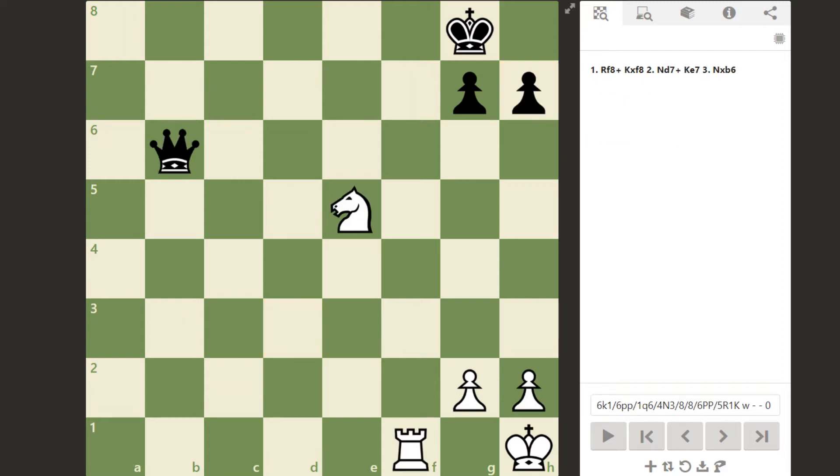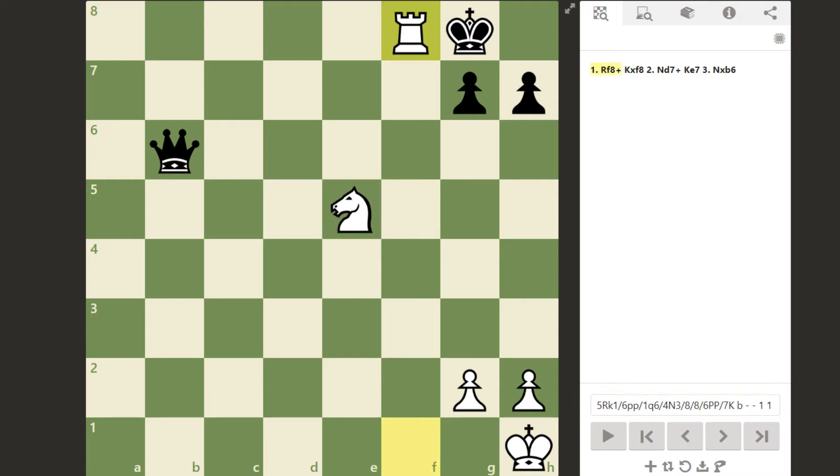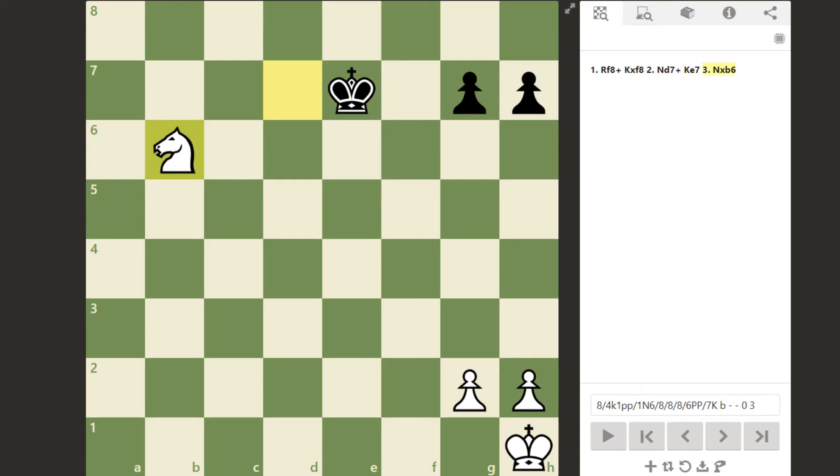This next tactic is called the decoy or deflection. This tactic involves either forcing a piece to a specific square — that's the decoy — or forcing it out of a specific square, which is the deflection. By forcing a piece to a spot where it is more vulnerable, you can give up material immediately but eventually gain it back with interest. For example, black has the upper hand with a queen versus a knight and rook. But white has a devastating decoy — rook to f8 check forces the king to capture since it has no squares to run to. After doing so, the knight jumps to d7, forking the king and the queen. White will easily win the endgame with the extra piece.